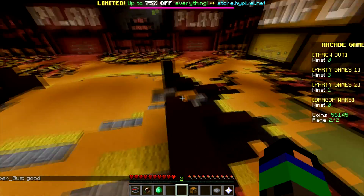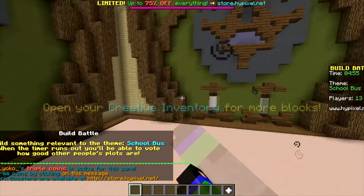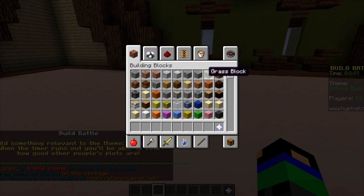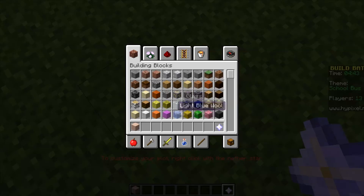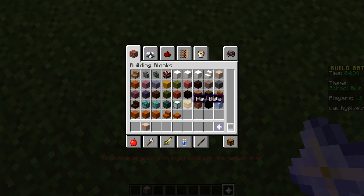Let's join into our game. Okay, so we're back and it seems we have to build a school bus. Let me just make a simple grass floor, then I need some white clay and some black stained clay.